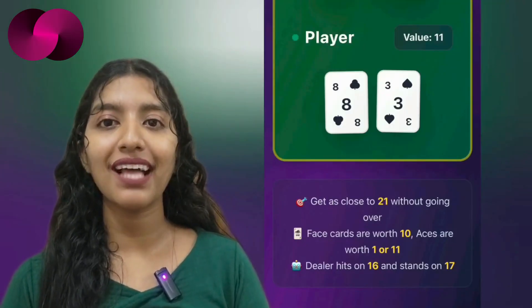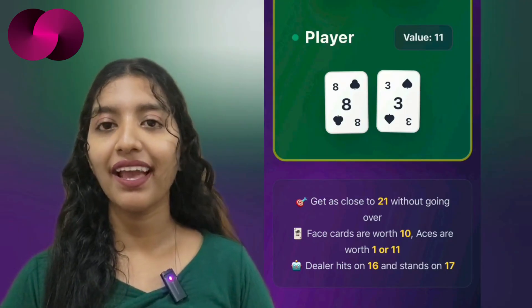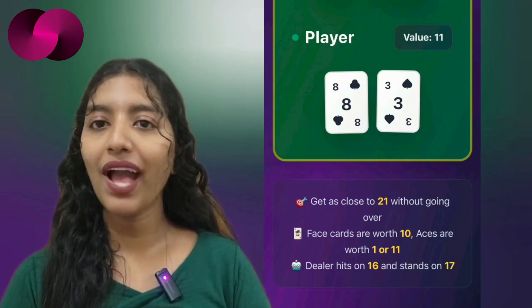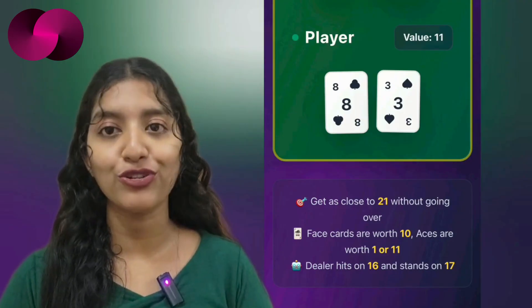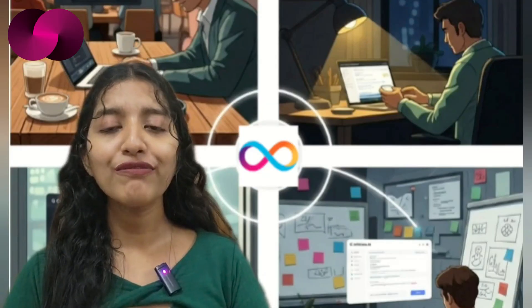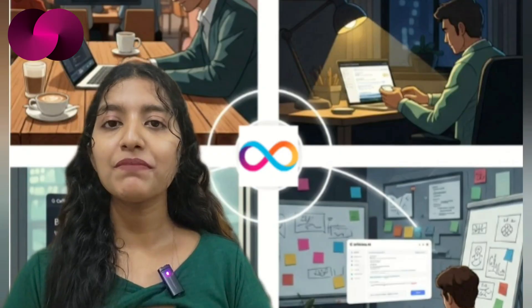And then there is West Clip Technologies, who went with a much more straightforward experiment. They asked Caffeine AI to build the classic blackjack game, and it delivered — logic, interface, everything — generated within minutes, no hand-coded fixes needed. It's a neat example of how AI can help developers get quick prototypes off the ground when the task is clear-cut.